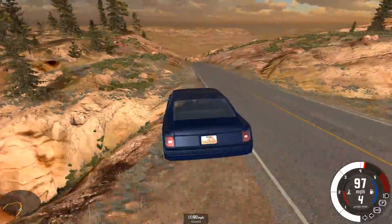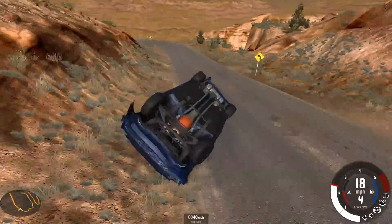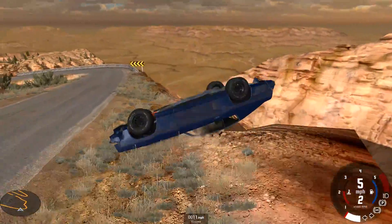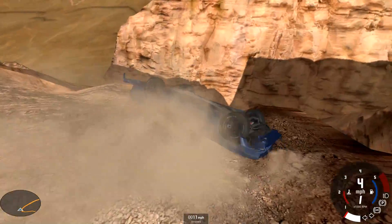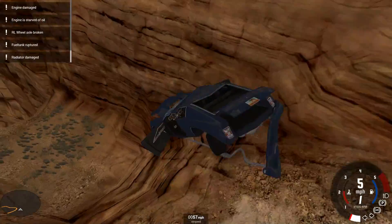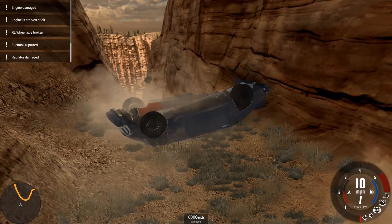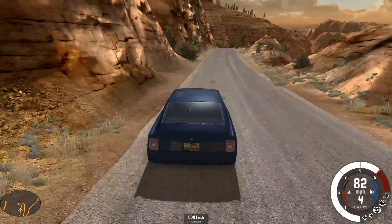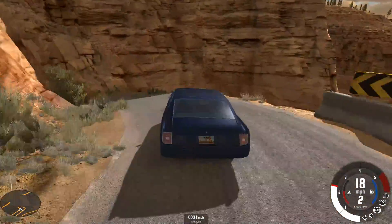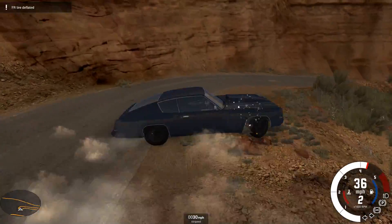It has to deal with some large bumps and jumps, such as this crest at turn one, which I turned a little bit too soon and ended up landing on the dirt. That upsets things and we end up on our roof. That wasn't the greatest of lines through that section - there's actually a little bit more turning from the car than I expected. I suspect there will be many cars end up in that area over the course of this series.